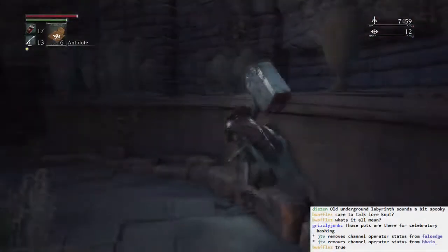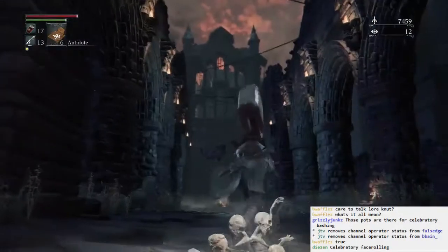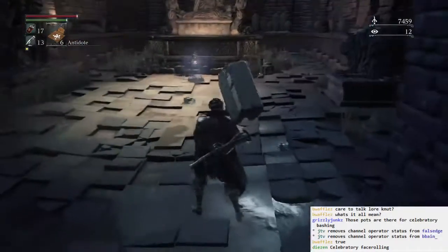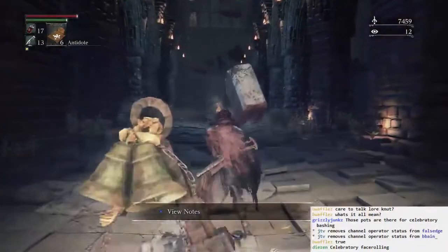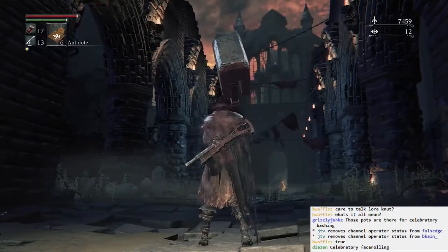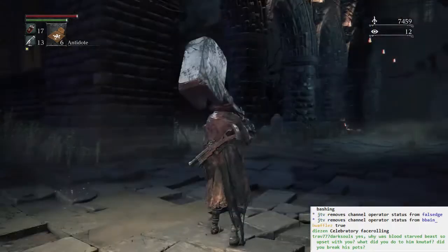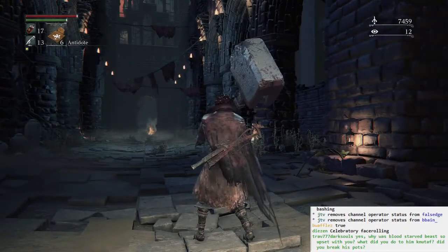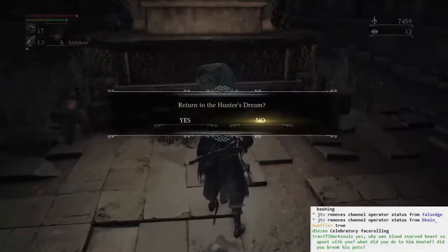This is — yeah, I forgot about this. This is the church that has, like, the roof blown off. You can see the front of it way up like that, but the rest of it's all screwed up. Back we go. This is the end of the line for this area. I've gone all the way through Old Yharnam. That's it. I don't think there's any other branching paths that I missed in here. Found a couple shortcuts. This area's completely done.